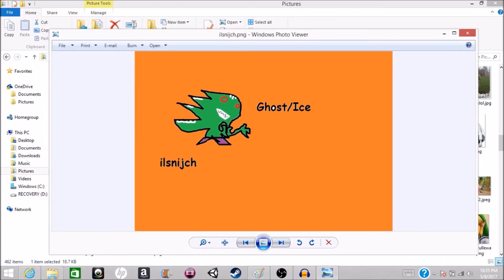We had a couple of technical issues. Now we're going to show you some mons that we made from the last video that didn't seem to work out — the audio corrupted. This is Illsnitch, and he is ghost and ice because he is a Christmas tree that is possessed by like a — well, something like that.